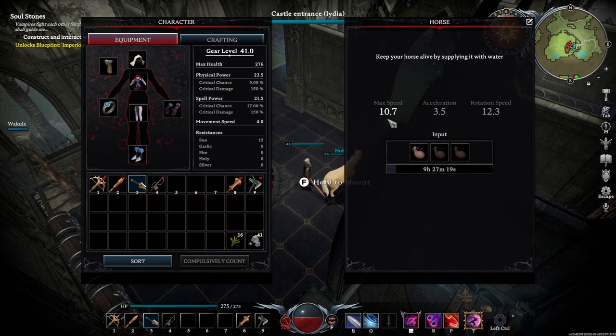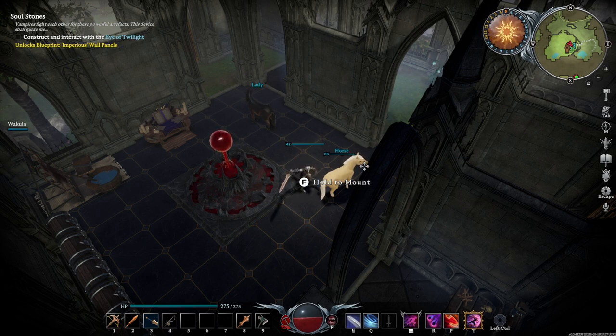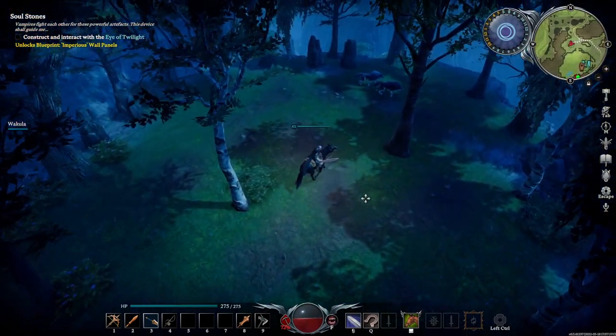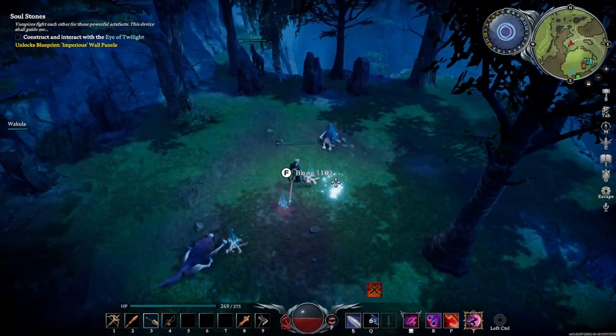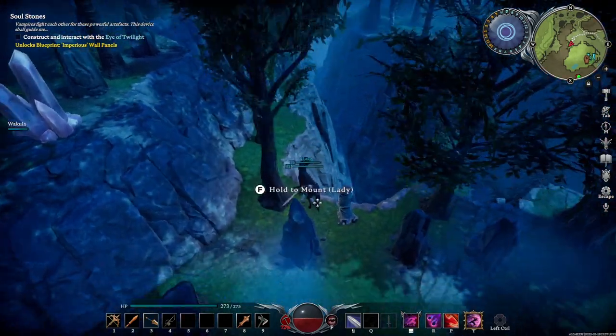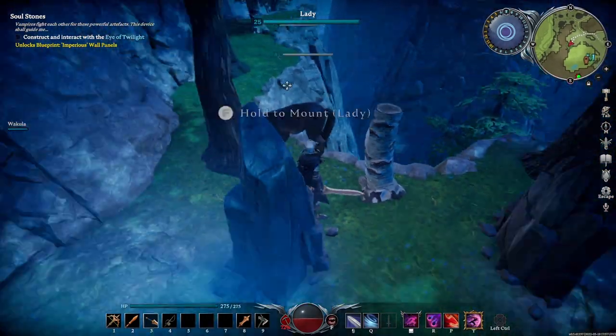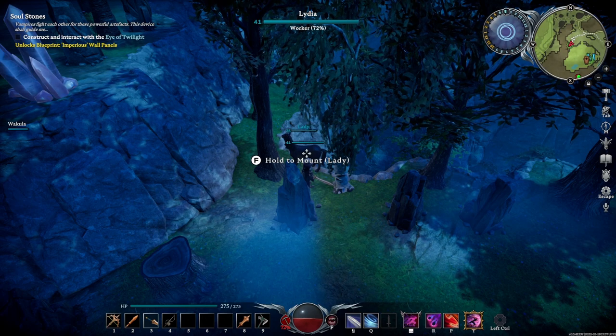Different horses have different stats — for example, max move speed of 10.7, acceleration of 3.5, and rotation speed of 12.3. If the timer runs out, your horse dies and drops resources for you to collect. Note that once you've tamed your horse, you cannot damage it yourself, though other things can attack it. If you take any damage at all you will be knocked off your horse and it will run to avoid being killed. Your horse regens HP relatively quickly — it'll heal back to full on its own, so don't worry if it takes damage; just keep it out of harm's way for a bit.